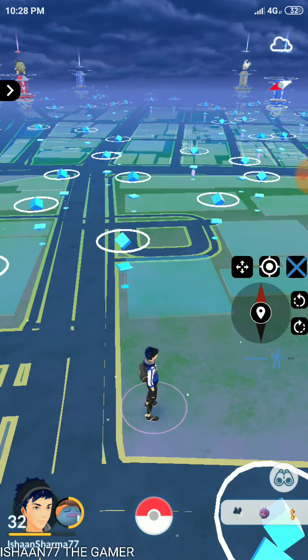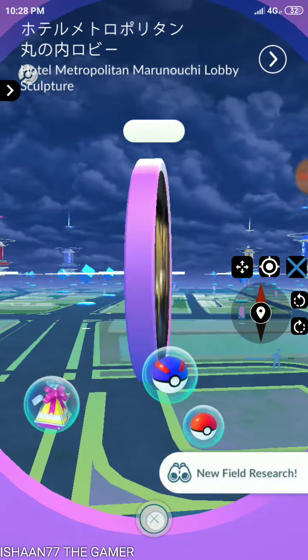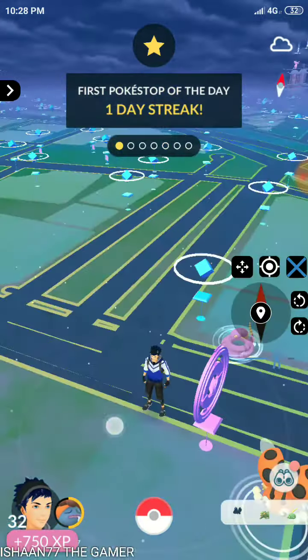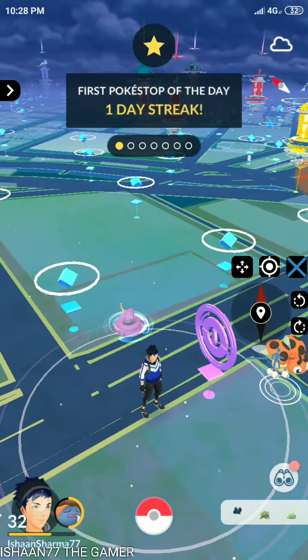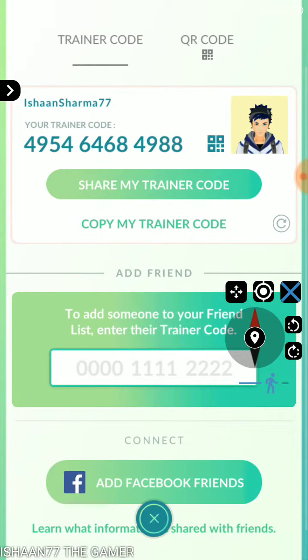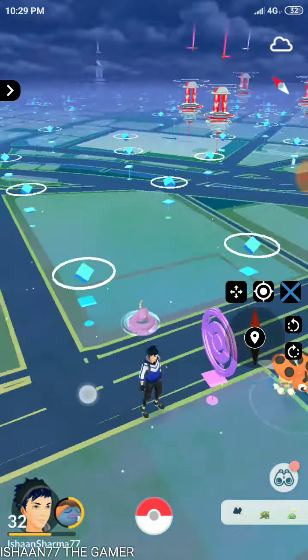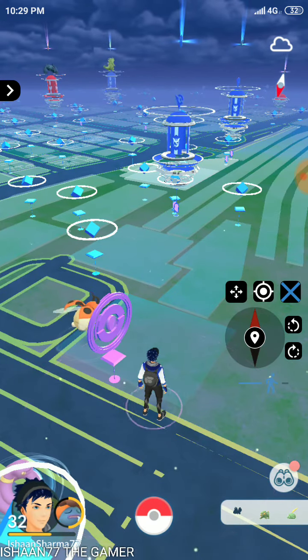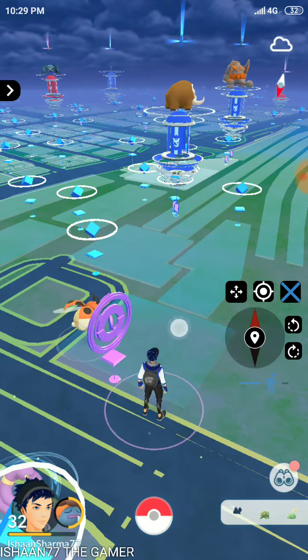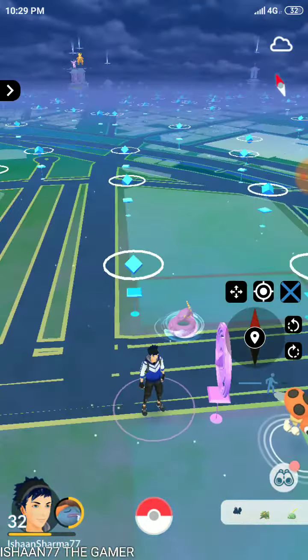I can go to that PokéStop — I'm a passenger so nothing will happen. See, this works perfectly. By this method you can spoof easily and score as much as you can. This is my trainer code if you want to add me as a friend — I only have 13 friends. This is my first Pokémon video, so please like and comment any mistakes. Till then, be happy, have fun, and always listen to your parents.